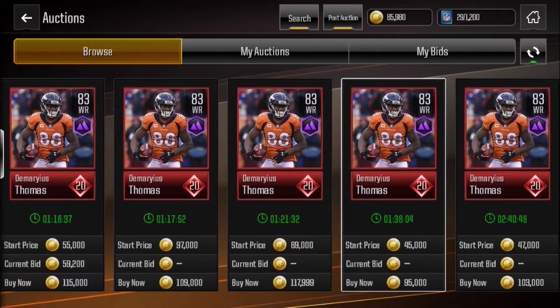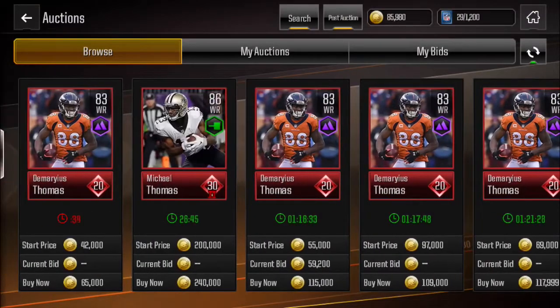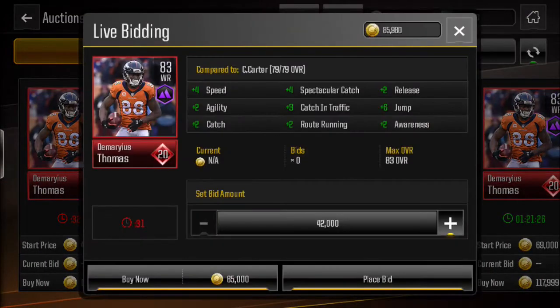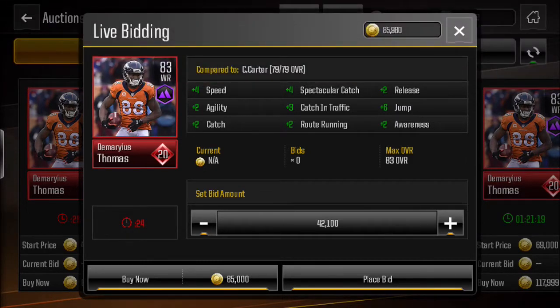Here is me doing it live. I found a DeMaryius Thomas that had a good bid price, so I looked at all the buy now prices and saw they were a lot higher. Some players don't have a high buy now price so you've got to make sure. I found him and just bid on him and waited.